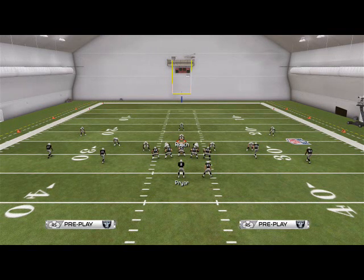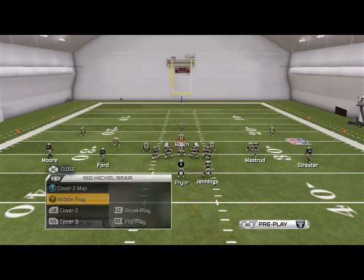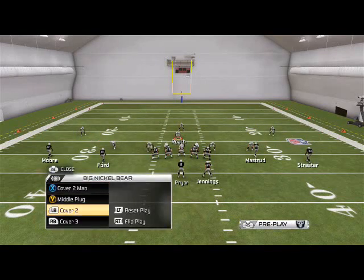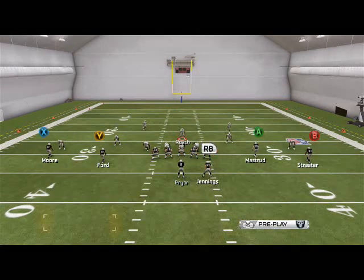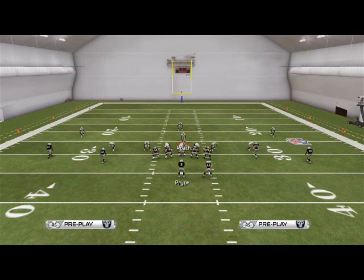That wraps up our Defensive Scheme of the Week. Real quick — the only plays not in our quick audibles from this formation are the Crash 3 and the Storm Red. We come out on the Storm Red every play, so you can put the Crash 3 in your custom playbook if you want, or just run the Storm Red all the time. The middle plug is in the quick audibles, the Cover 2 Man is in the quick audibles, and the Cover 3 is in the quick audibles, which is very nice. That way we can use this scheme without having to set our custom playbook.